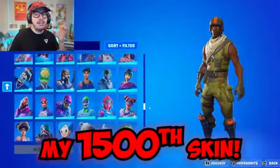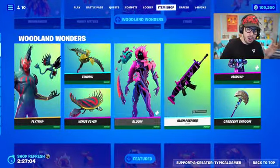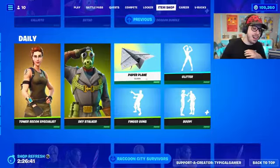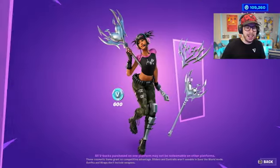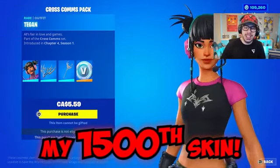Let's go ahead and check out my 1,500th skin. Looking through the item shop, you'll see that everything is owned. But lucky for us, there is a new starter pack that just came to the item shop, and that will be my 1,500th skin. It's crazy how far the item shop has come since the days of Renegade Raider. Now right over here, you see the Cross Comms pack. Let's go ahead and click on this — and Tegan right here, she will be my 1,500th skin in Fortnite.